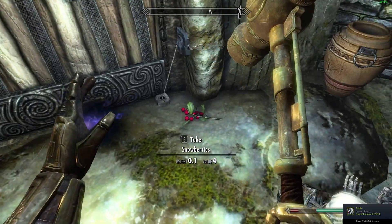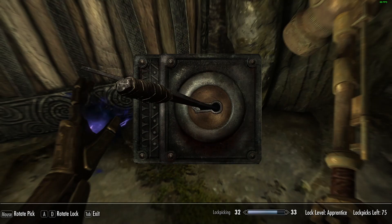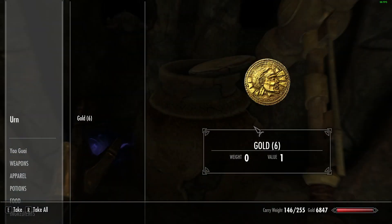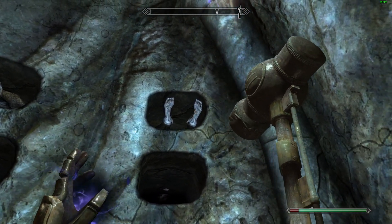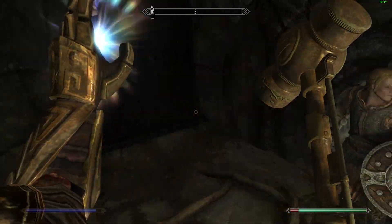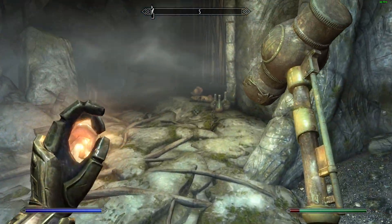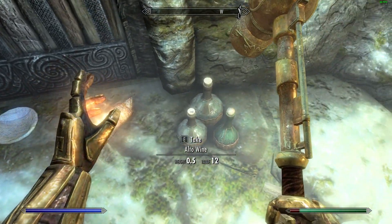So we've got some snowberries here that we can steal - offerings to the dead. And we can unlock this trap here, designed to stop grave robbers. Like me. Some gold - is that it? You guys got nothing? Bit of gold, and the light's gone off. Ooh, soul gem! We like soul gems. More offerings. I don't know what this kid was complaining about - he got locked in here with all this food. And wine.